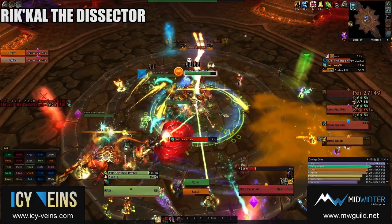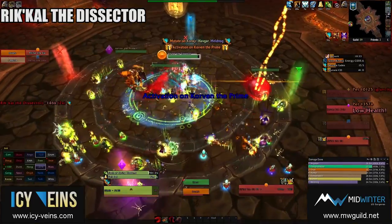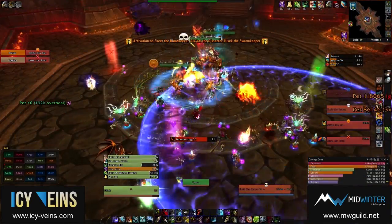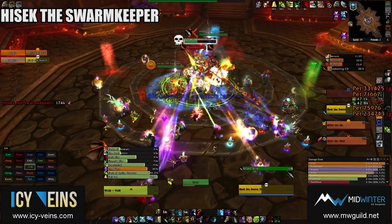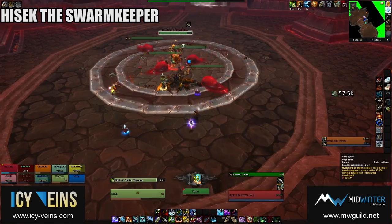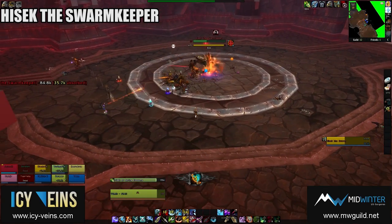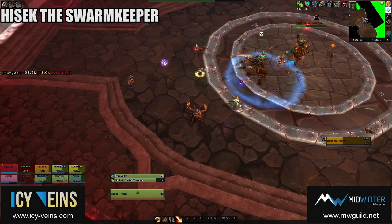Rickal also regularly turns a random raid member into an Amber Scorpion for 30 seconds. This player is placed inside a vehicle where they take damage every second and have access to a limited set of abilities to use against the boss. The abilities are very basic — players can just spam them. Hissek the Swarm Keeper casts two abilities. Multishot deals moderate physical damage to random raid members and is just something you need to survive. AIM is more complex: Hissek targets a random raid member, stuns them for 5 seconds, after which he deals damage to that player with a beam of energy. The damage is split between all players who come in contact with the beam — that is, who are between the player and Hissek — but these players also deal damage in a 5-yard radius around them. You want several players to intercept the beam 5 yards apart in order to reduce its damage. If the targeted raid member is too close to Hissek when AIM is cast, they are knocked back.